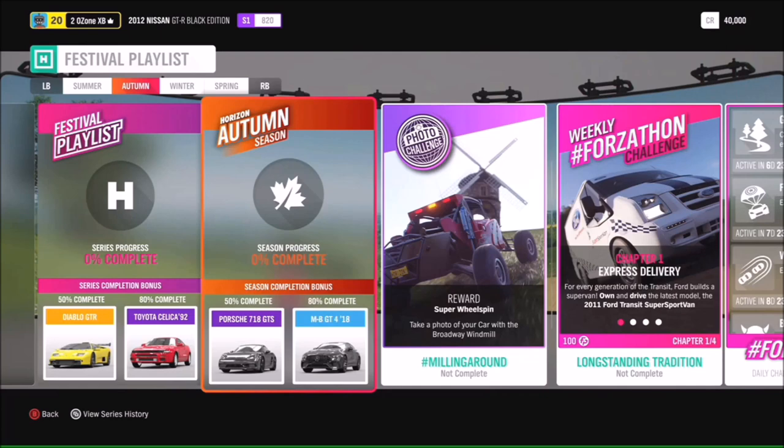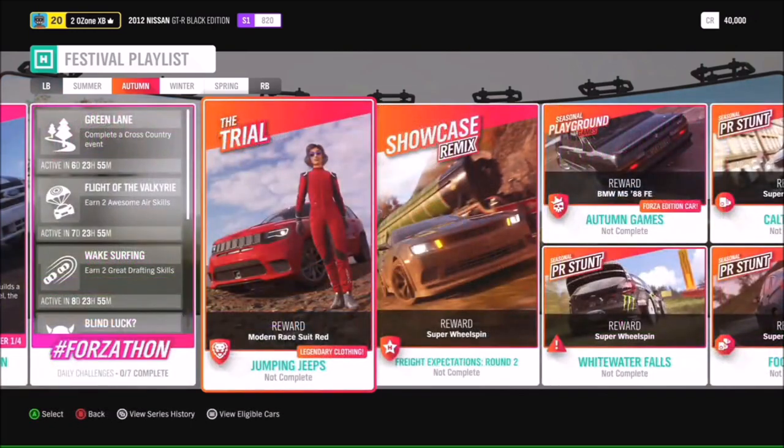Moving on to autumn, at 50 you'll be getting the Porsche 718 GTS and the Mercedes-Benz GT4 at 80. For the photo challenge, hashtag Milling Around — you've got to take a picture of your car with the Broadway Windmill. What's really cool is the Broadway Windmill can be seen for miles, so we're really looking forward to seeing how creative you get. Make sure you upload these to your socials with the hashtag.